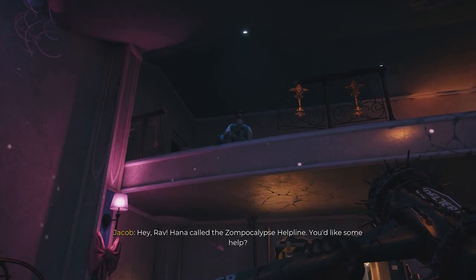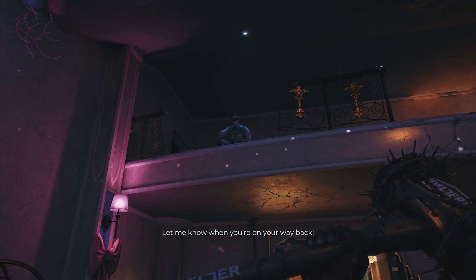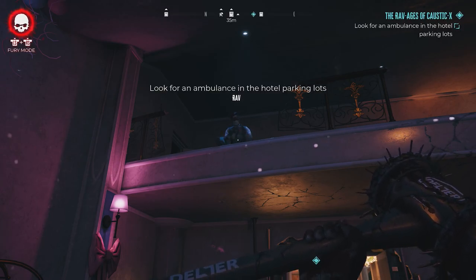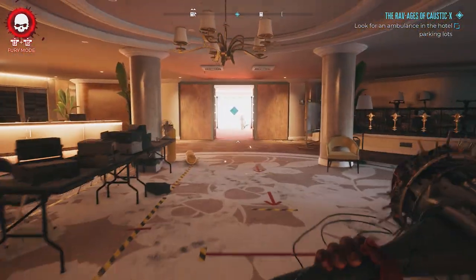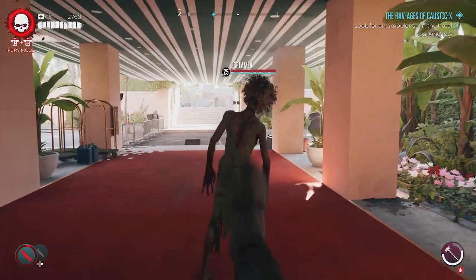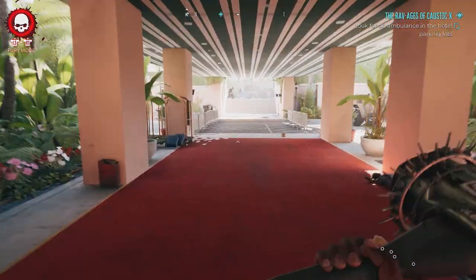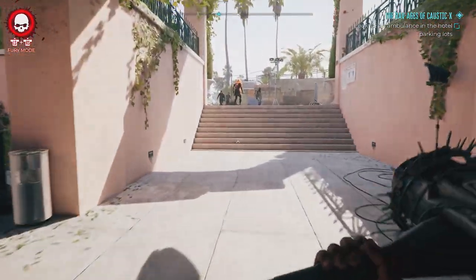I do recommend, although this is a fairly easy side quest to complete, that you bring a few med kits with you, as Caustic X is a very dangerous substance. It's used to liquefy the dead and undead, but even though you're immune to the zombie virus in Dead Island 2, you're not immune to the effects of Caustic X and it will kill you just as quick as it kills the zombies. So take care and stay out of the puddles, and especially the swimming pool of Caustic X that you're going to be coming up against a little bit later on in the guide.